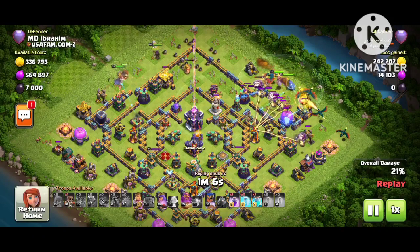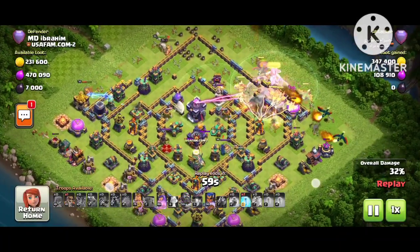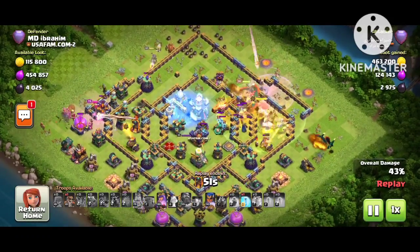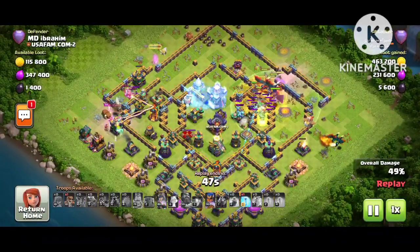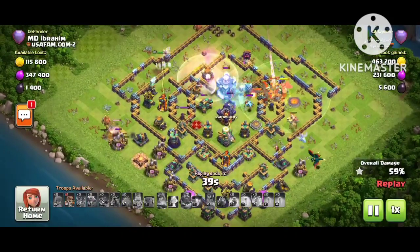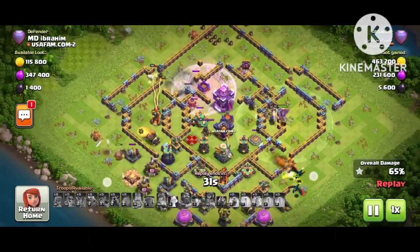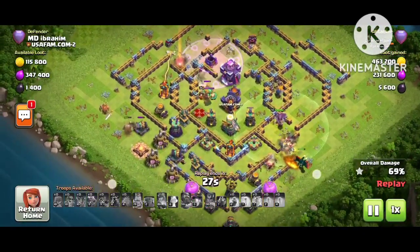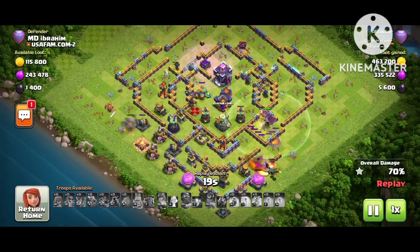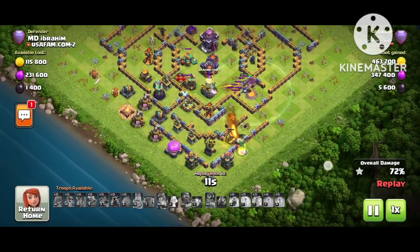The Rider is also behind the dragon. The air sweeper is the key here — it's pushing troops to the wrong side. He freed the air sweeper really late, so his troops went the wrong way. His planning was right but he was a little too late. You can see the Queen is in front of multiple Infernos and the Warden is still alive, but he has no chance to get two stars. His plan fully failed — that's why this base is so dangerous. It's getting a lot of one-stars in CW.